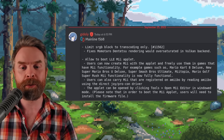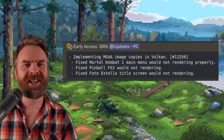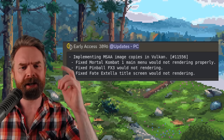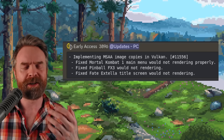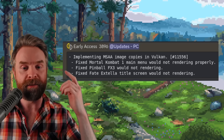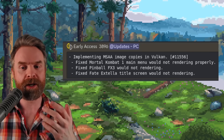The Mii applet can be opened by clicking on Tools and Open Mii Editor in windowed mode. The paid testing early access version of Yuzu also got a brand new update to 3896, which fixes some stuff in Vulkan — it fixes Mortal Kombat 1's main menu, Pinball FX3, and the Fate Extella title screen that was not rendering.